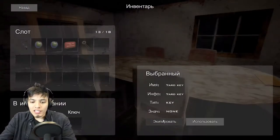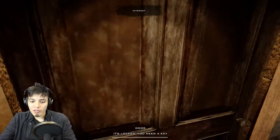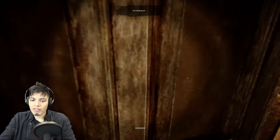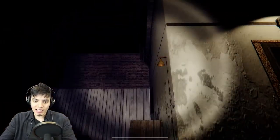So now what is this key for? It says 'Yard Key.' I guess we equipped it. Now how do we open this? It's locked, you need a key. We have the key, what are you talking about? Okay — apparently I know how to read Russian or German or whatever that is. Now we're outside in the yard.